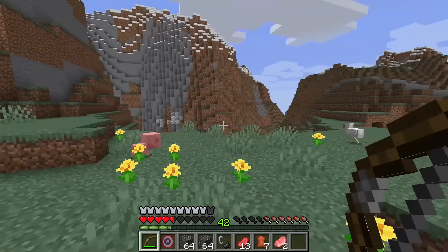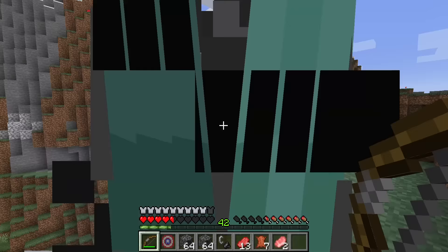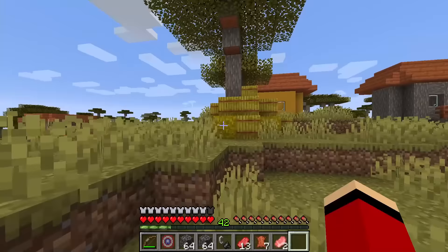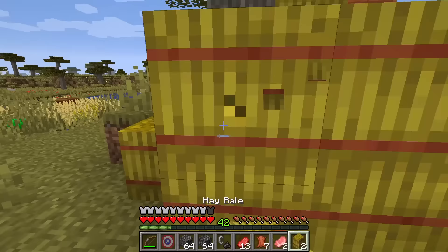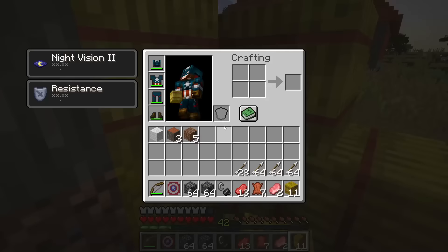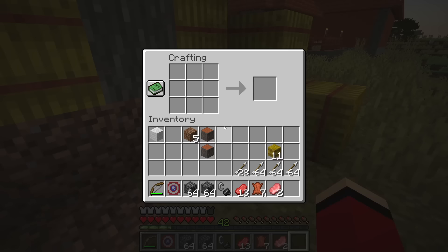I'm all loaded up. I discovered a village! I should stock up on more food — something other than meat. I'll grab this wheat stacked over here. Those hay bales had a whole lot of wheat in them. With this much, I'll have plenty of food. Now I'll turn it into bread — this'll only take a minute. I'll build the crafting table, then unpack the wheat. All right, I have 21 loaves. Things are coming along.